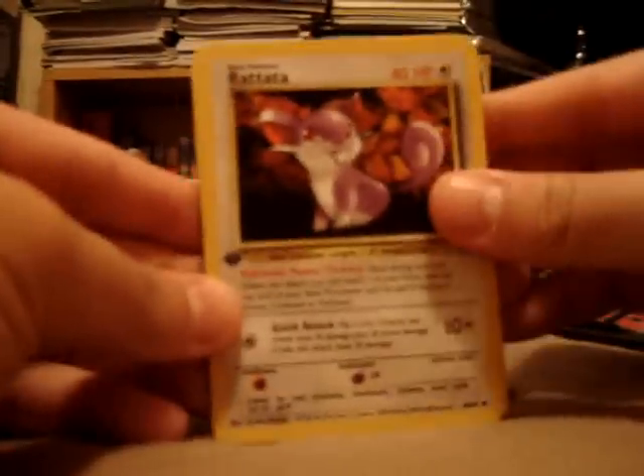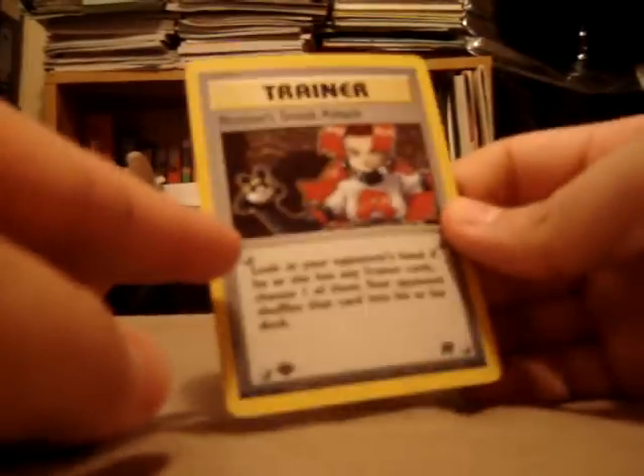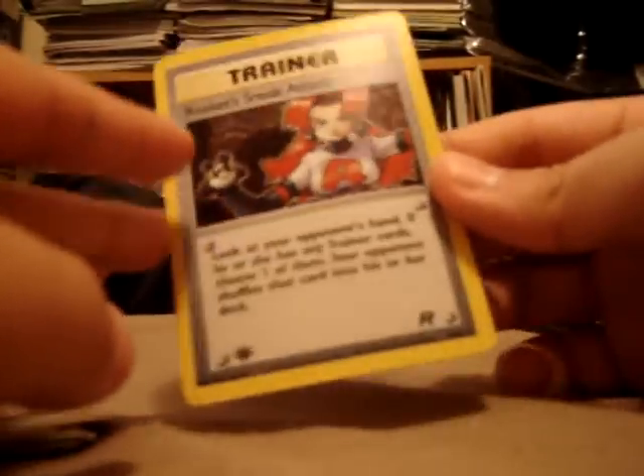Now it's the two first edition Team Rocket packs. I'm really only looking for Dark Gyarados holo, or any non-holo rares, really, because I need them to complete the set. Okay, that was a bit of a weird one — I normally never open the final bottom. Rattata, Gas Attack, Meowth, Eevee, Zubat, Oddish, Grimer, Digger, Dark Kadabra, and the Boss's Way. The rare is — oh, nice — Rocket Sneak Attack holo. Cool. It's at least a holo.